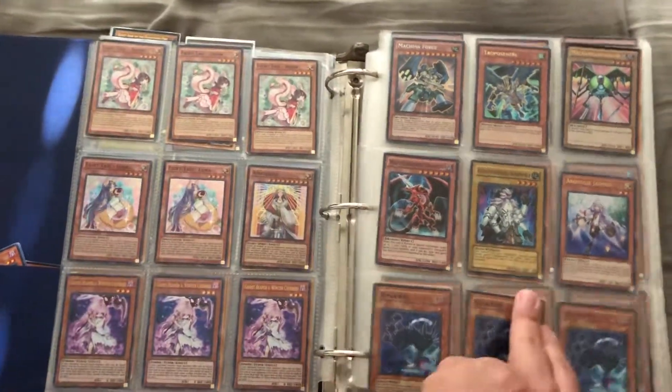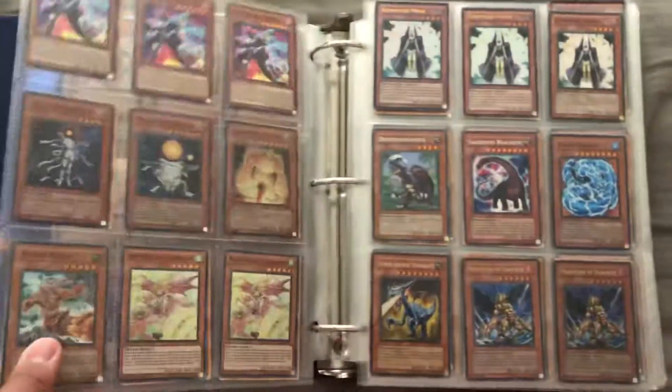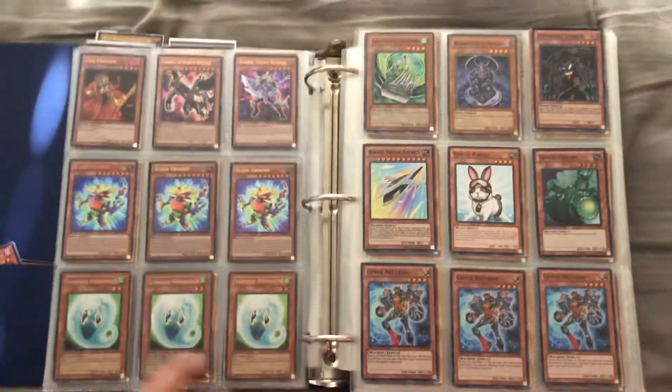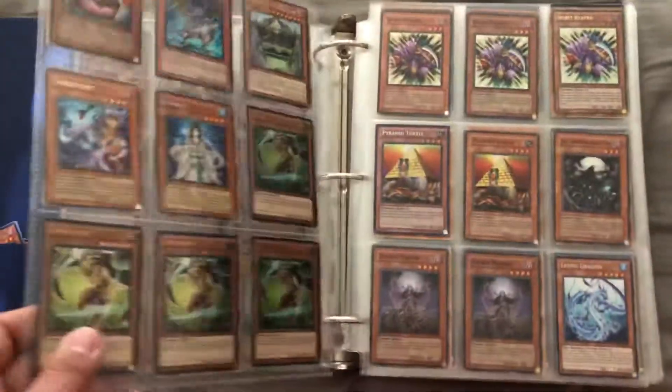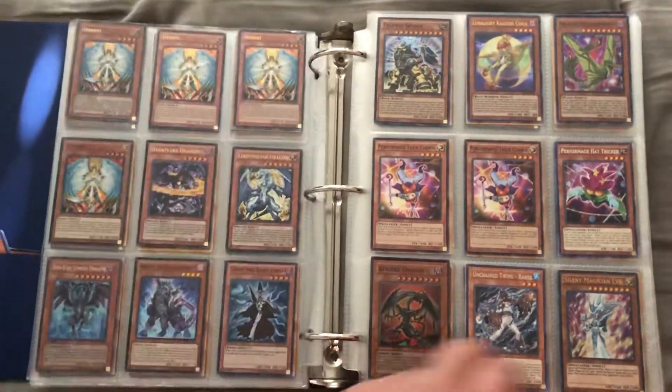If you're interested in something but you don't know the condition — those are super Kinkaboyos — you don't know the condition, the rarity, the set, just definitely ask. You can ask in the comments, but definitely shoot me an email, easier to respond that way and I can get back to you a lot quicker.